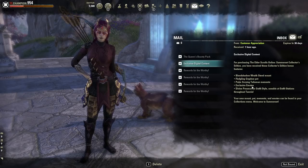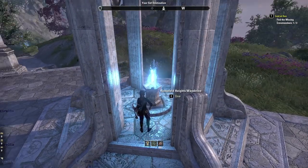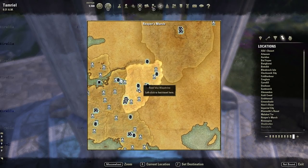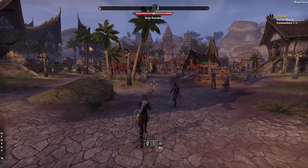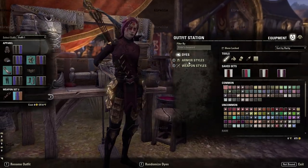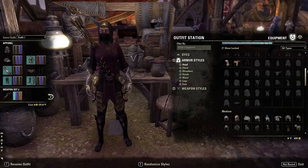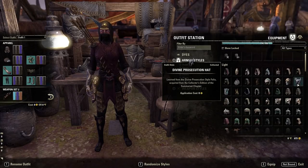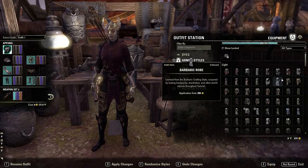There are also exclusive emotes, which I don't remember, and a Divine Prosecution outfit style — I'd have to go to an outfit station for that. I'm going to quickly go to a random city. I'm in Ralaka now. I've never seen it so dead — there's like one other person here. This is the outfit station.